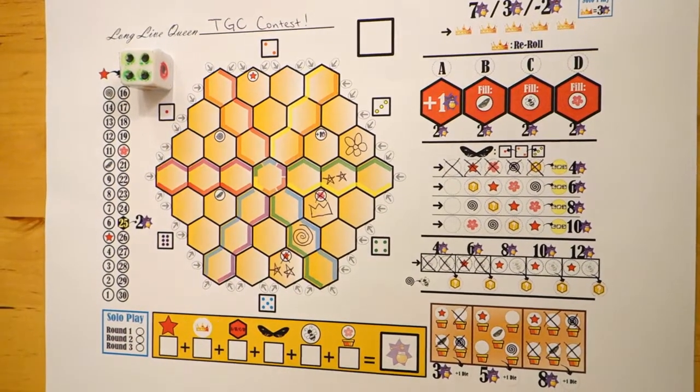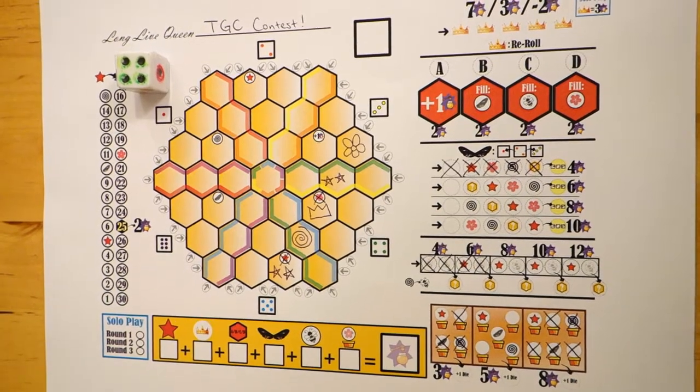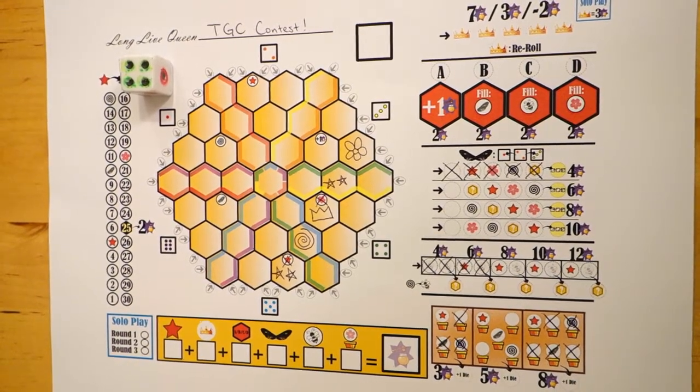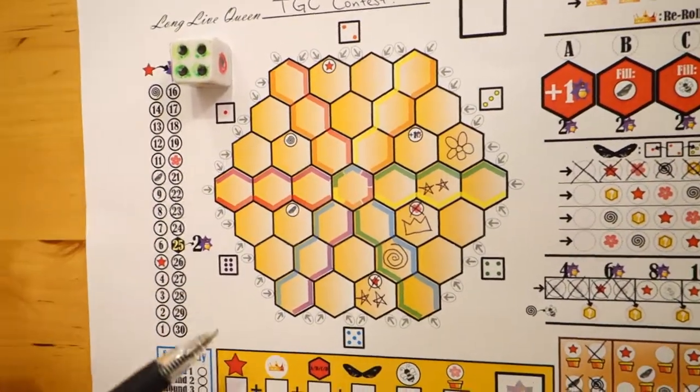Welcome to Honey Combo, a roll and write game by Kenji Sugawara. Compete with neighboring honey bee colonies to produce the most honey. Collect nectar, pollinate, and assert your dominance as the queen bee to create the most efficient hive there ever was to be. The object of the game is to score the most honey points.